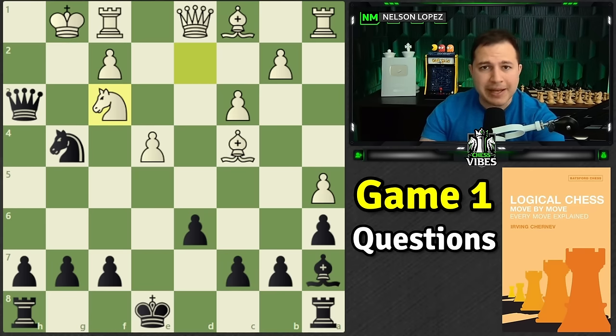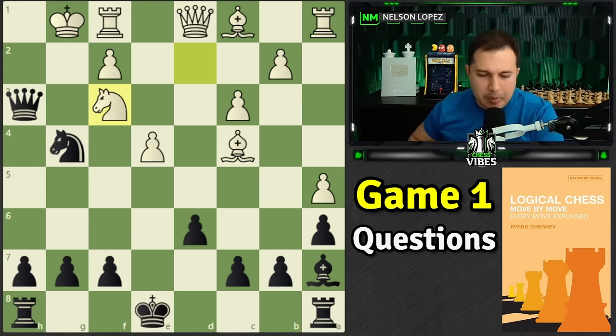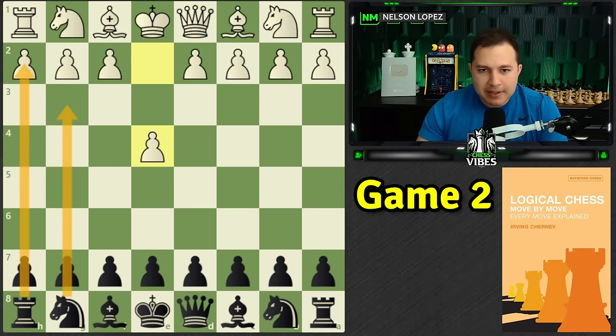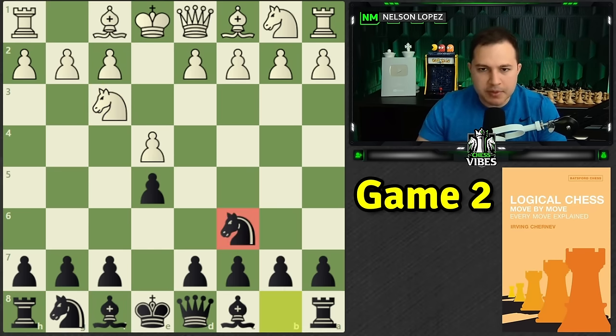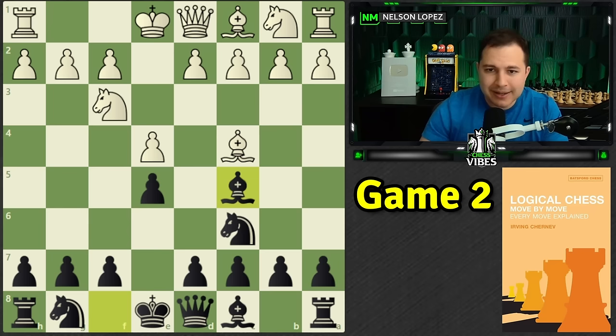Very good questions from last time. Remember guys, if you have questions, put them in the comments — I'm reading and going to pick out the ones that will benefit the most people. So having said that, let's jump straight into game number two. We are looking at this from black's perspective because I want to show you how black orchestrates the attack on the kingside. e4, e5 — the knight develops, attacks the pawn. Black develops, defends the pawn. Bishop to c4.